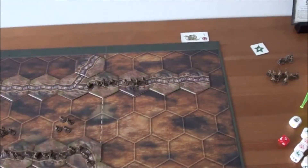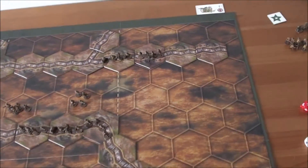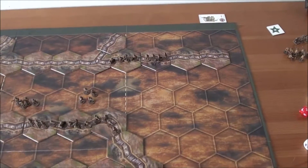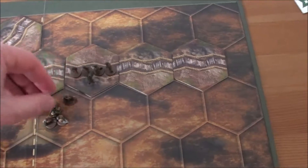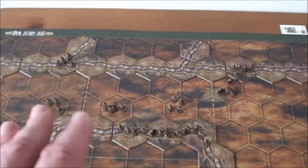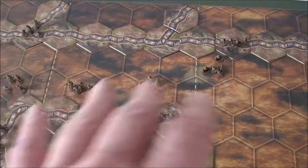He needs to activate on this side and he cannot do the barrage since only battlefield units may be ordered, so it's not easy for him to do anything good here. Let's advance with the machine guns — they are not doing any good in the back. There are lots of Brits out in the open, but at least I try to spread them out so they are not easily hit in a cluster for my artillery.